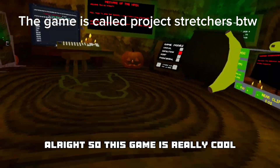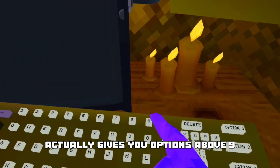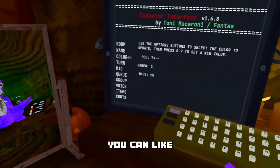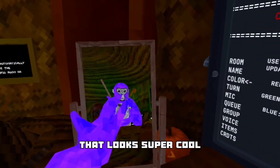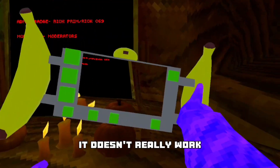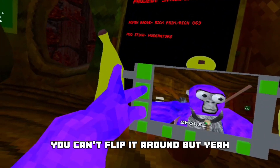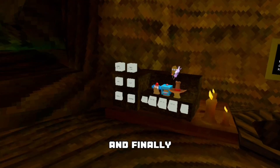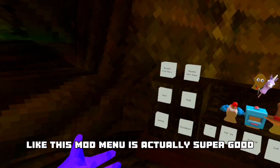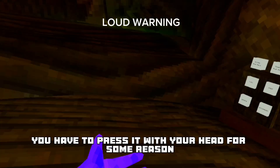This game is really cool. It has a mirror right here, and the computer over here actually gives you options above nine — like you can do 25 and stuff like that. You can make neon colors that look super cool. There's also a camera over here; it doesn't really work, it's kind of glitchy. And finally, this game has an extremely good mod menu — it's actually super good. It only has two pages, but yeah, it has waterbend. You have to press it with your head for some reason.